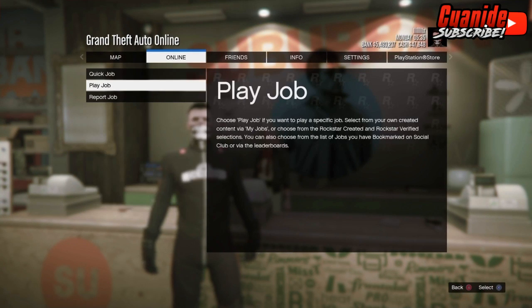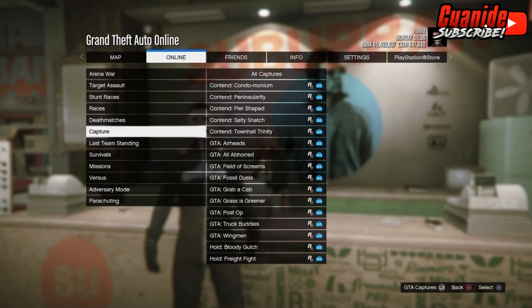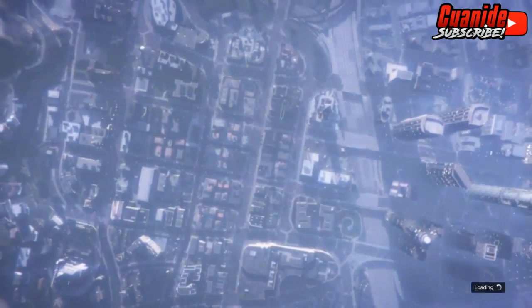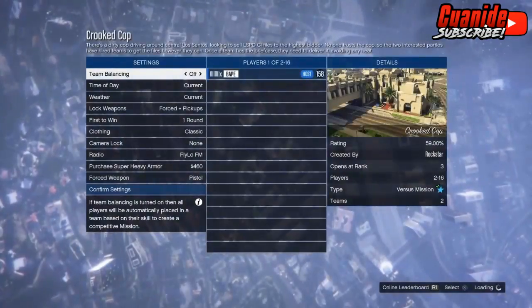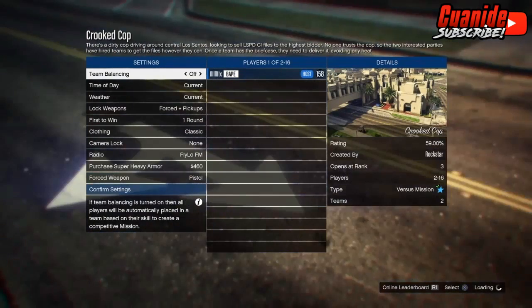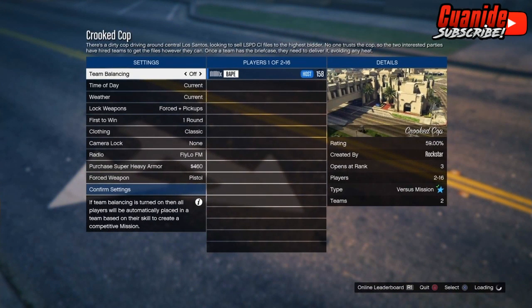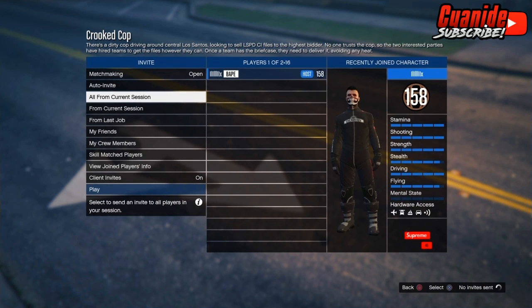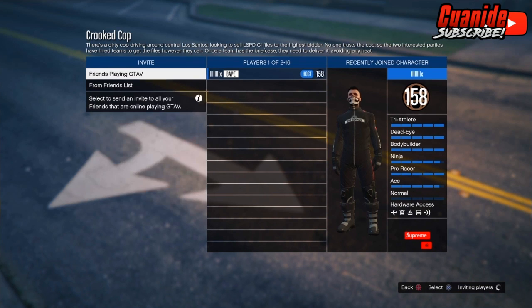Now with the biker suit on, go to Online, then Jobs, Play Jobs, Rockstar Created, go to Versus, and start up Crypt Cop. When it loads up, go to Clothing and change it to Player Owned. Just invite a friend or someone random and I'll get back to you when someone joins.